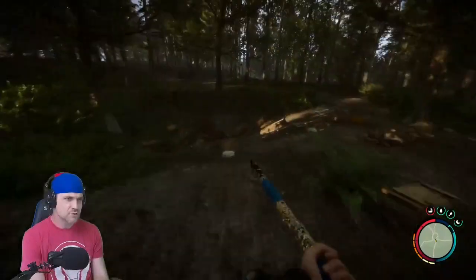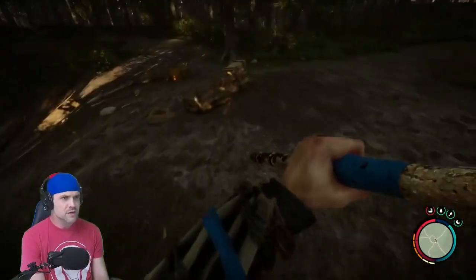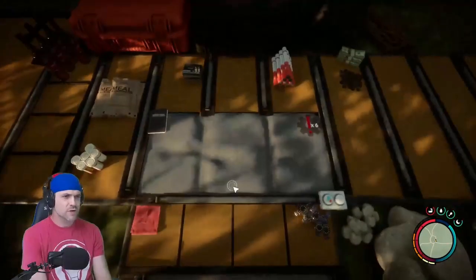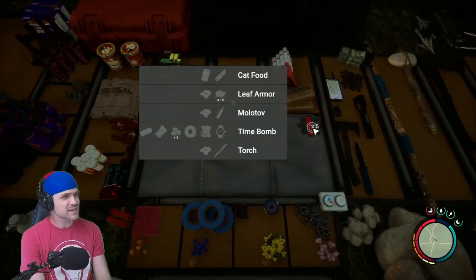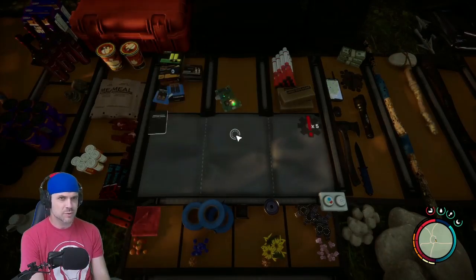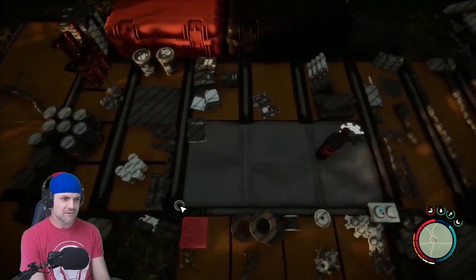I don't feel like I'm running all that fast. Dead bodies — let's break them open. Coins, nice. Some rope. Bones for bone armor. If we got that many bones, we should go check if we can make some bone armor. I could make leaf armor — that sounds pretty pathetic, I'm not going to waste my time with leaf armor. Cat food sounds disgusting, but Molotov cocktails sounds like it could be a lot of fun. Tech mesh is so expensive, but it's pretty cool — it lights up the area around you.